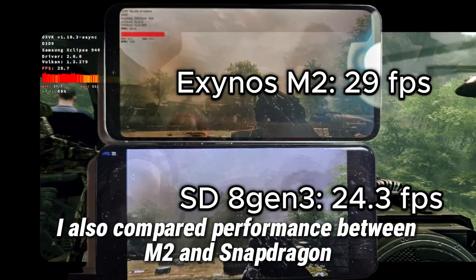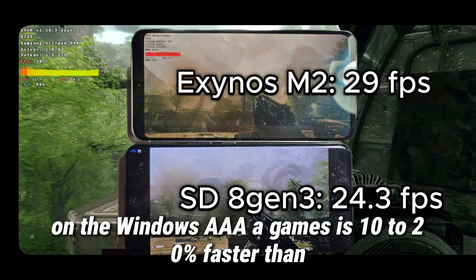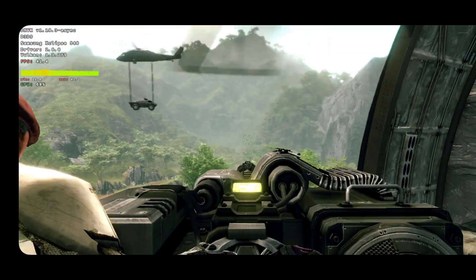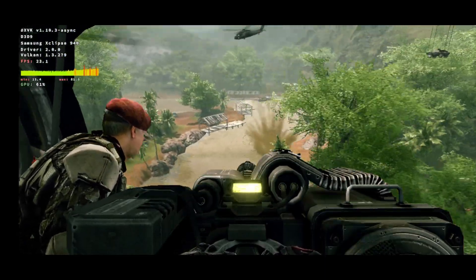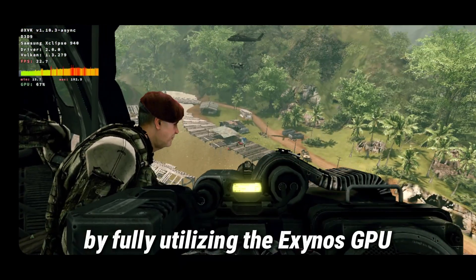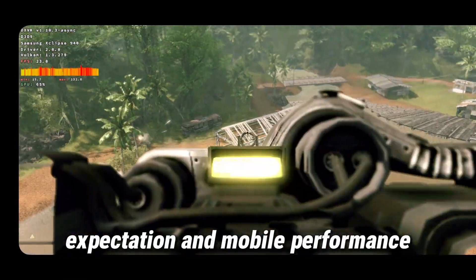I also compared performance between M2 and Snapdragon 8 Gen 3. In general, our performance on Windows AAA games is 10 to 20% faster than the 8 Gen 3. The Linux Vulkan user mode driver ensures optimal performance by fully utilizing the Exynos GPU hardware capabilities. It bridges the gap between PC gaming expectations and mobile performance.